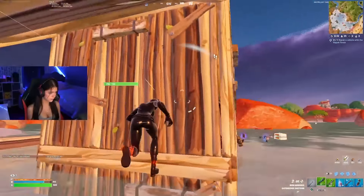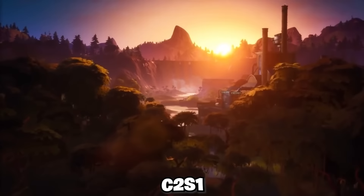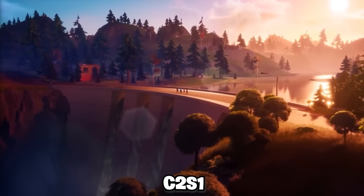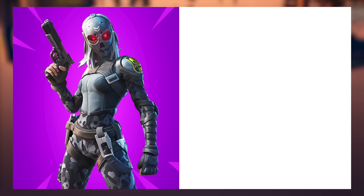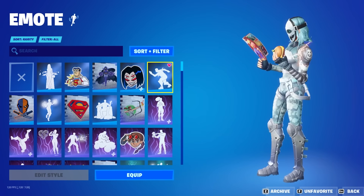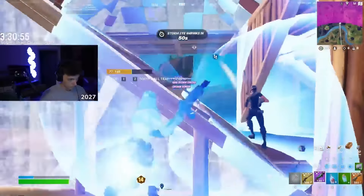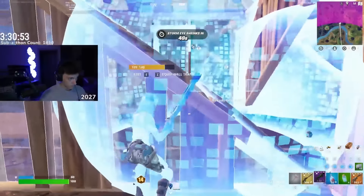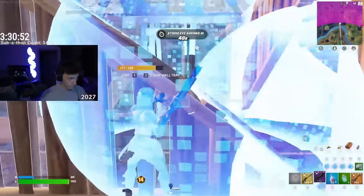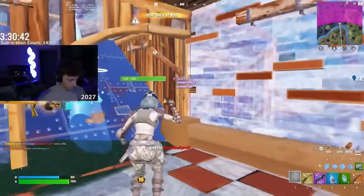That then took us to the first season of Chapter 2, Chapter 2 Season 1, and the best and most try-hard combo is Zadie, and we are pairing this with the Harley Hitter. There is no doubt this is the best combo from that season. This was one of the longest seasons in the history of Fortnite as well, and it did not disappoint. So many people were excited for a brand new map and so many new gameplay mechanics, and Zadie — even though it is considered quite underrated — was definitely the best skin added in Season 1.